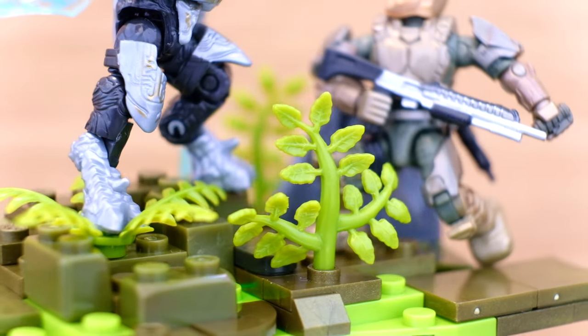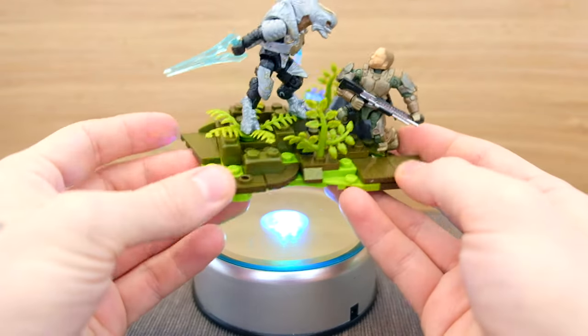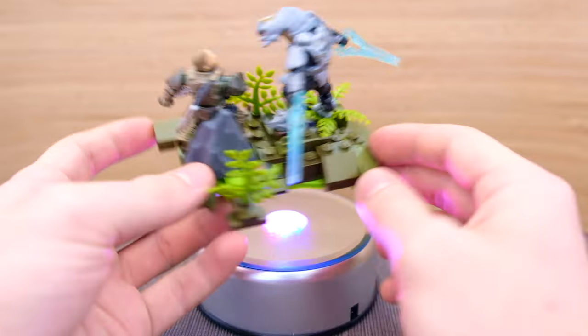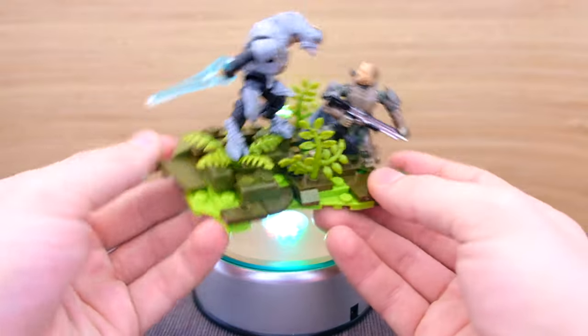I really wanted to represent that jungle, and I did that with these awesome jungle terrain pieces and these little plants. I started with a very basic base plate and layered it non-stop with metallic green. A lot of these green bricks are actually left over from the Pelican Inbound, and I really always try to use sloped ones and curved sections — I like to make it as varied as possible.